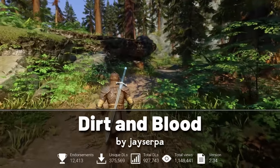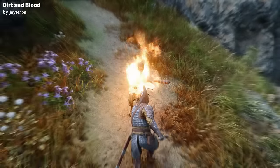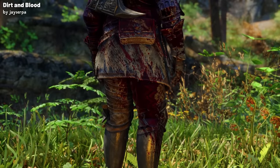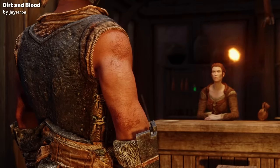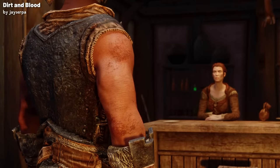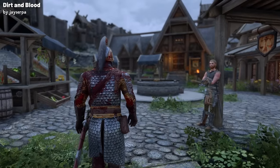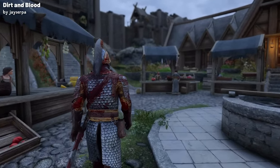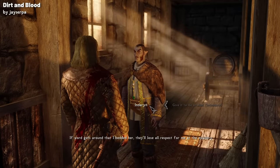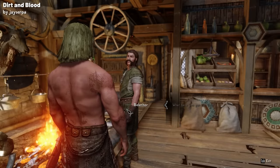Our next mod, Dirt and Blood, is great for two reasons. Every couple of days on the road, every skirmish you have, and every wound you collect subtly adds to the layers of dirt and blood that accumulate on your character. The visual effects of dirt and blood are mostly just that — visual. They won't drastically affect your gameplay, yet there is a clever nuance: if your character is particularly unkempt, you might notice a slight shift in how the world reacts to you, be it through making it easier to intimidate when covered in blood, or getting worse prices at merchant shops when you're particularly dirty.